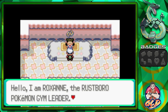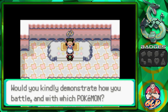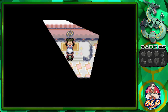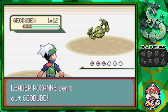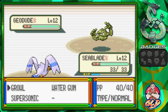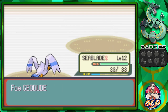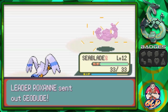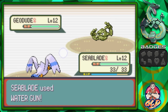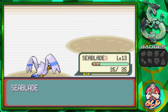Roxanne says, 'Hello, I am Roxanne, the Rustboro Pokemon Gym Leader. I became a gym leader so I might apply what I learned at the Pokemon Trainer School in battle.' She starts with Geodude — we use Water Gun and defeat it right away. She sends out another Geodude, Water Gun again, defeated. Seablade grows to level 13 and finally learns Wing Attack!